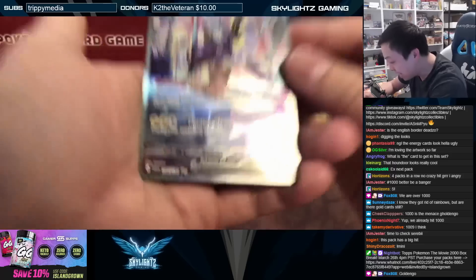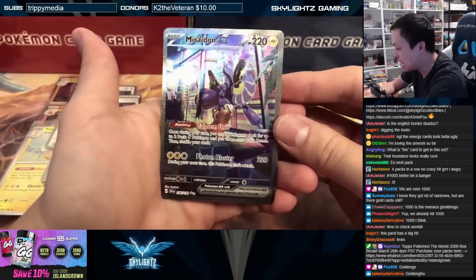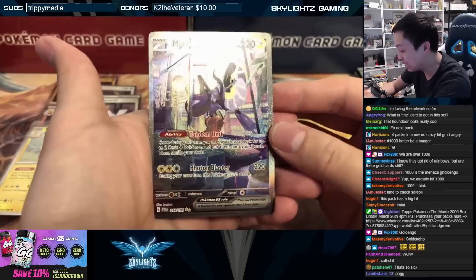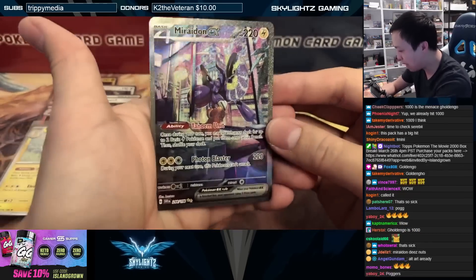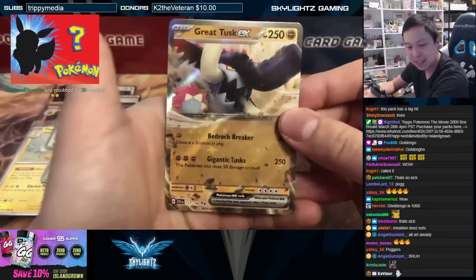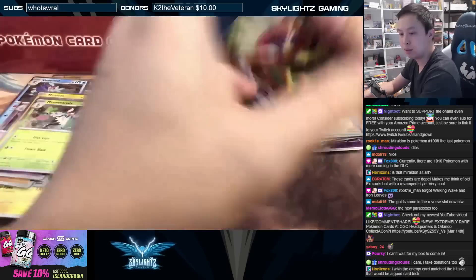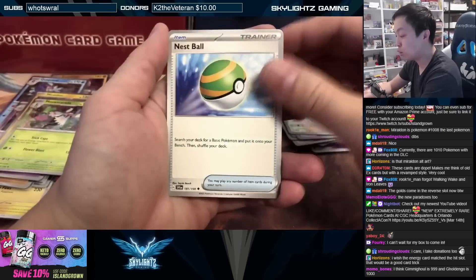We got a Miraidon EX — the new double star rarity, and these are double gold stars. Beautiful Miraidon EX full art. The holo and the texture are kind of nice. We can also get double hits — like right there, Great Tusk EX. It's got that sparkly pattern we noticed on the Japanese cards as well, so it's interesting to see those patterns in English too.